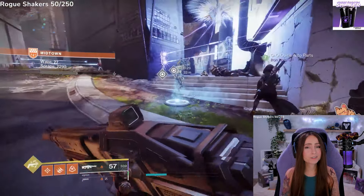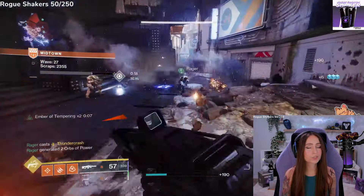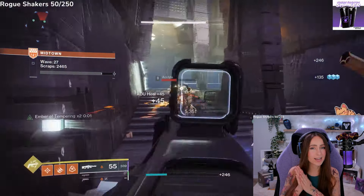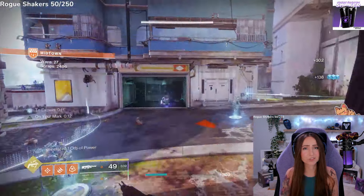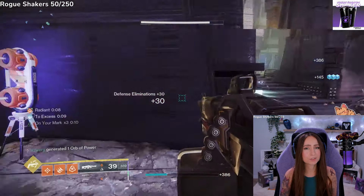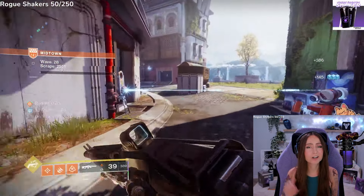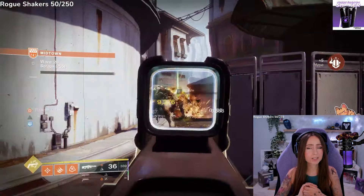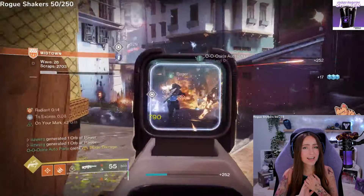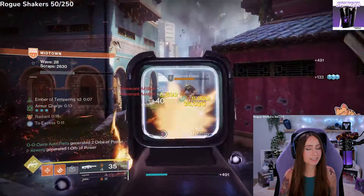Bungie also revealed some of the Prismatic Fragments. They only revealed 12 of 21, so we'll find out more later. Prismatic Fragments allow 2 or 3 slots to choose from, and fragments are unlocked for all your characters after you unlock them on your first character — so if you unlock all Warlock fragments, switching to your Titan will have those same ones unlocked. Let's go over all 12 fragments revealed.